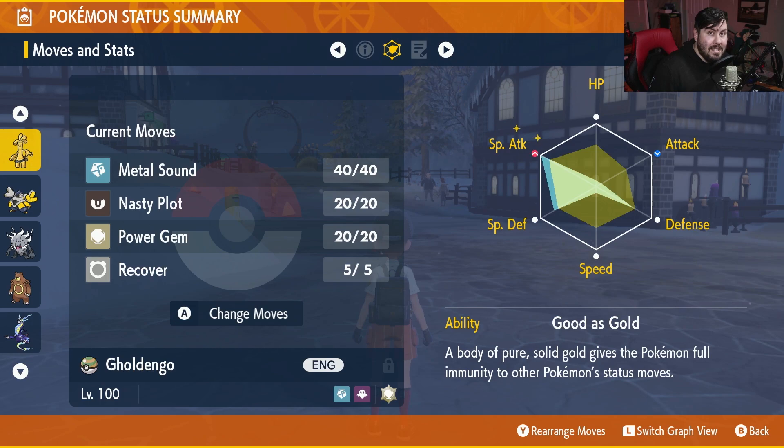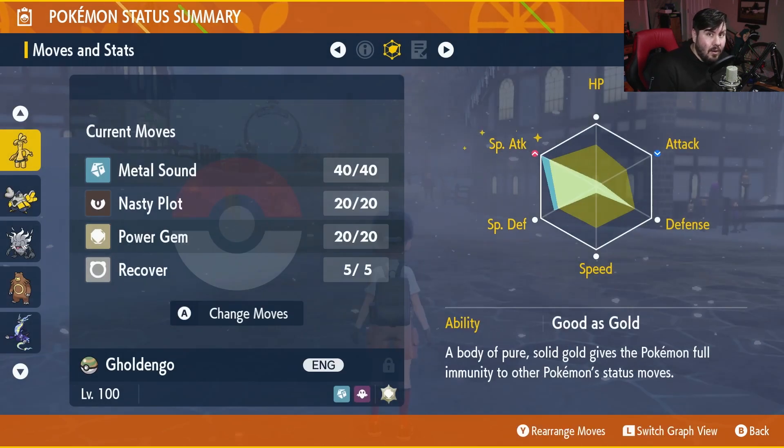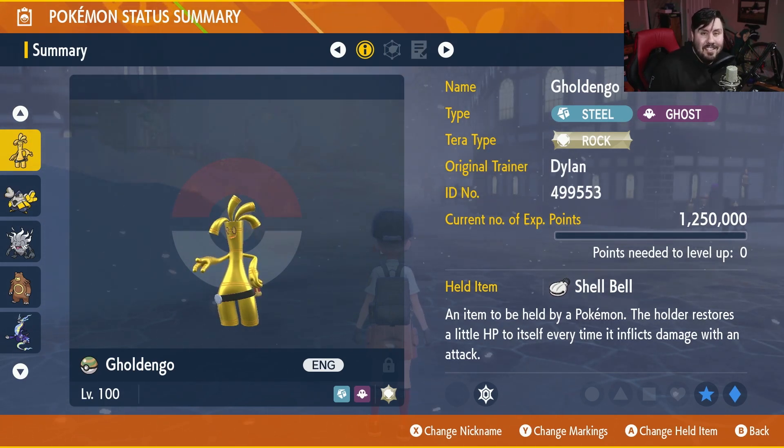Let's talk about the strategy and how you're going to use this to take down Samurott. When you hop into a Samurott raid, the first thing you're going to do is spam Metal Sound ideally three times — probably two if he has the same gimmick as Decidueye. After that, use Nasty Plot twice to boost your special attack, then use Power Gem to absolutely destroy Samurott. You have Recover as an option in case your health gets too low. The big thing to note: when you Terrastalize to Rock type, you will be weak to Samurott, so Terrastalizing is really a last resort to land that big finishing move to take him down.